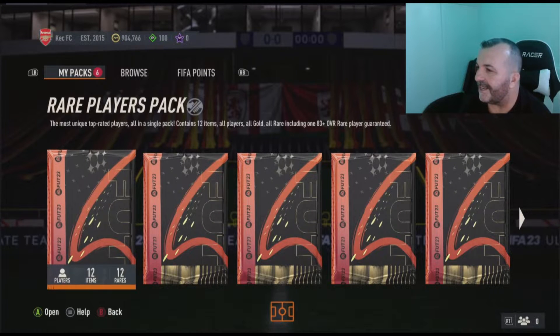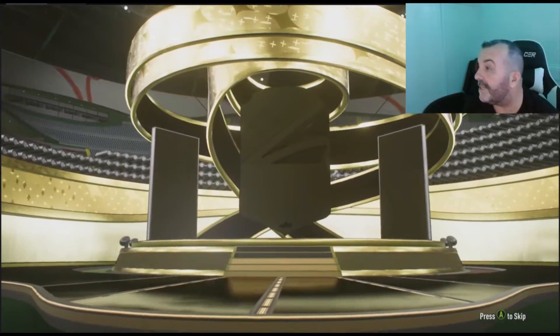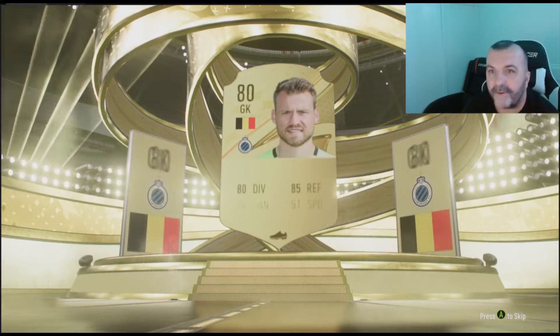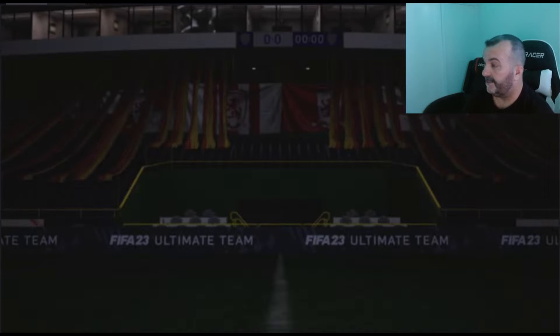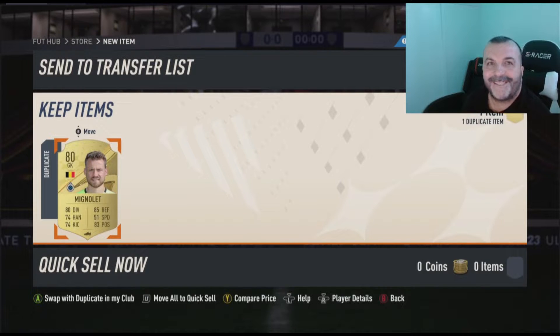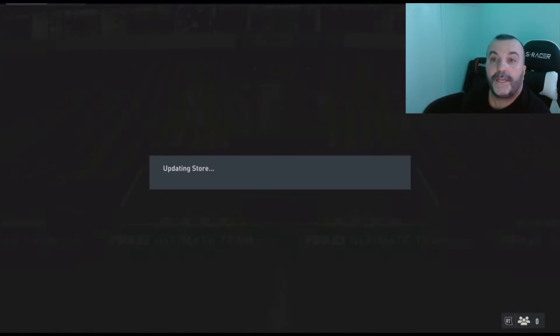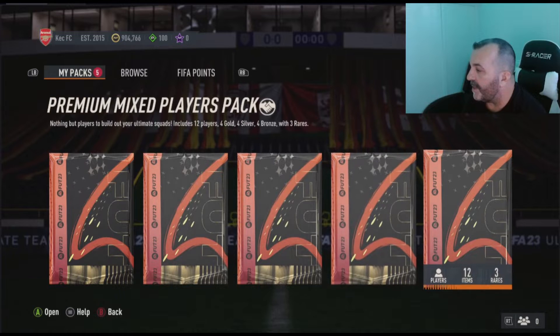Alright, what do we have? Let's go with the two players pack. Icon, hero, or rule breaker — that's what we're looking for. Another goalkeeper — after goalkeeper after goalkeeper. That's what FIFA is about, goalkeepers. I should probably make a team of goalkeepers and try to play.